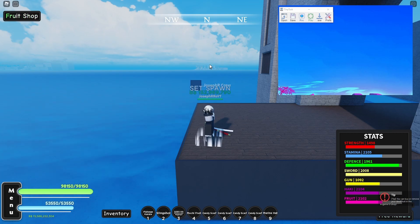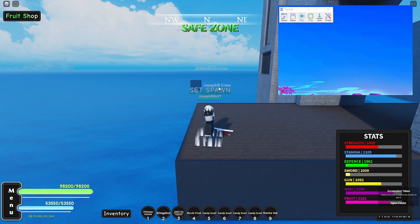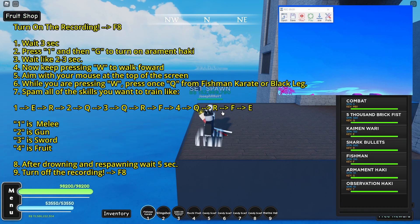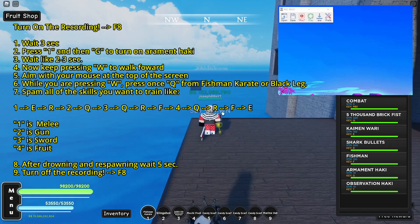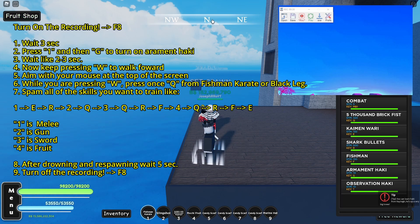Let me tell you about it because it's really easy. I am pressing F8 to start recording and waiting about three to five seconds. Then I am pressing one — I have Fishman Karate, you can use Black Leg either or. Then you are turning on Aram Haki, waiting one to two seconds, and then pressing W to go forward. You need to aim up at the air, like somewhere up here.